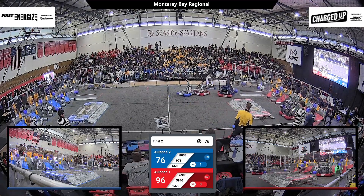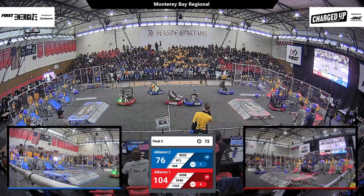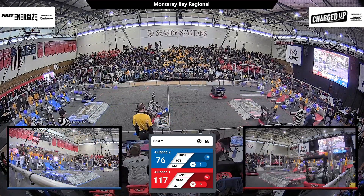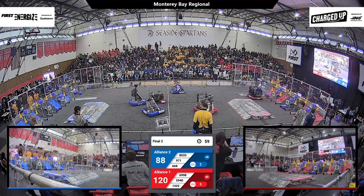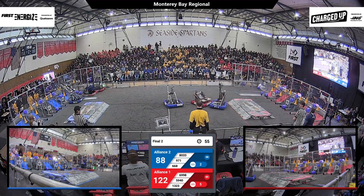We see a lot of defense bots defending each other, really trying to slow things down — a very interesting strategy that appears to be working to some degree. 60 seconds left, and the point lead is now 40 for the red alliance. They just keep dunking more points. 971 is really struggling to get around 6998.